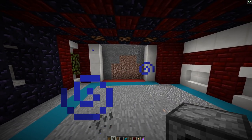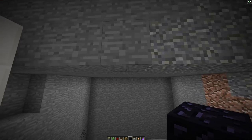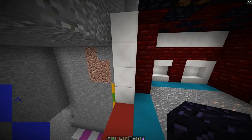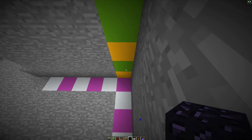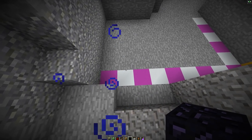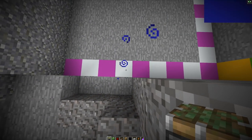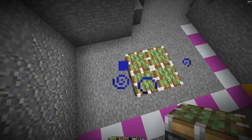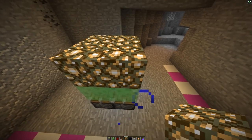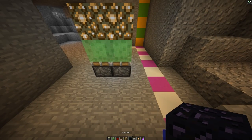Clear out a space for our elevator. Coming behind our quartz, dig down seven blocks. It's going to be six blocks in this direction and nine blocks in this direction. Once you have that, grab your sticky pistons and come to the left-hand side: count one, two, three, four, then one, two, three, and place a two-by-two area of sticky pistons. Place slime blocks on top and a block of your choice on top of that — I'll use glowstone for lighting inside the elevator.